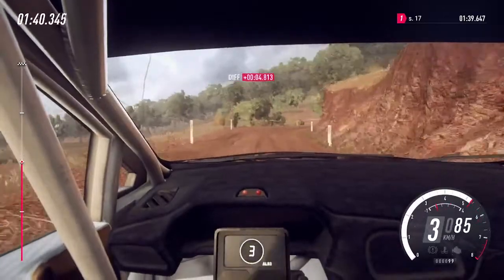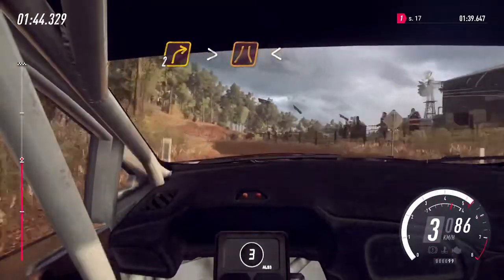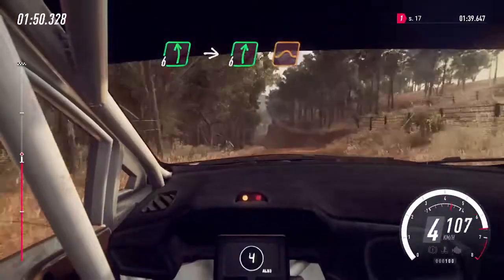Into 6 left, into 2 right, tightens through narrow grid, opens of a crest. Into 6 left, into 6 right long, over bumps maybe. 20.